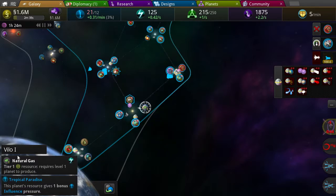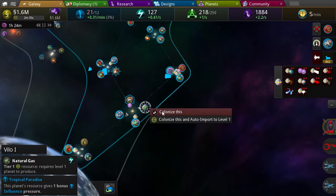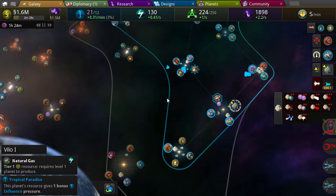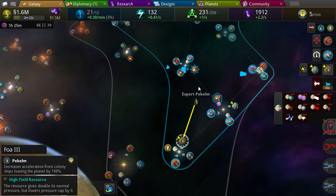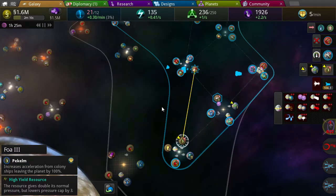Where does this wormhole go? I have a wormhole right in my territory — almost right in my territory. That's good. This produces energy, and I could use some energy as well.